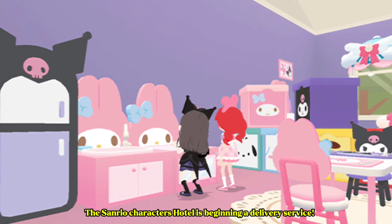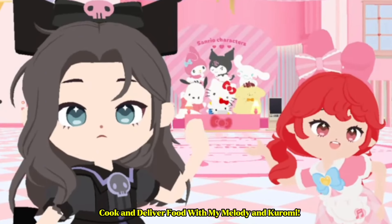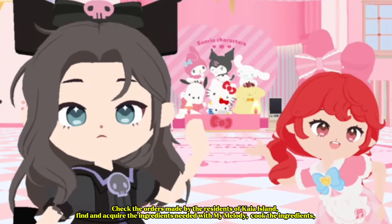The Sanrio Characters Hotel is beginning a delivery service. Let's help out My Melody and Puromi. Cook and deliver food with My Melody and Puromi, and check the orders made by the residents of Kaya Island.